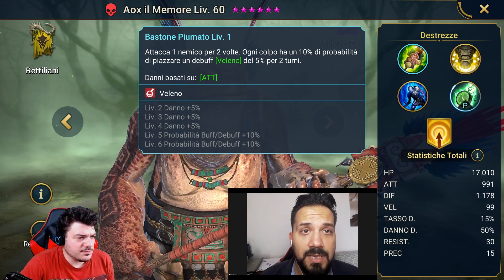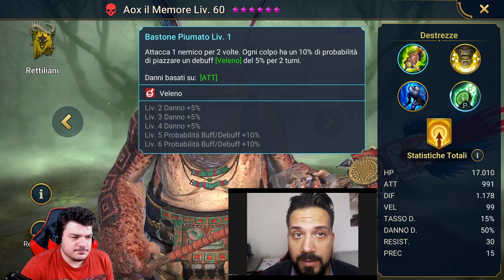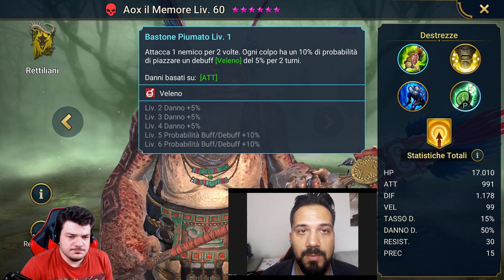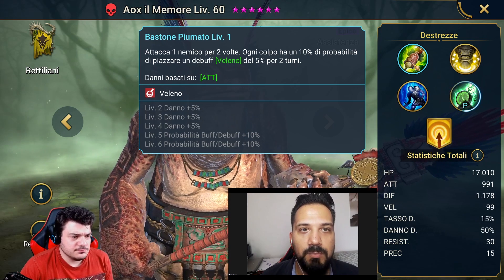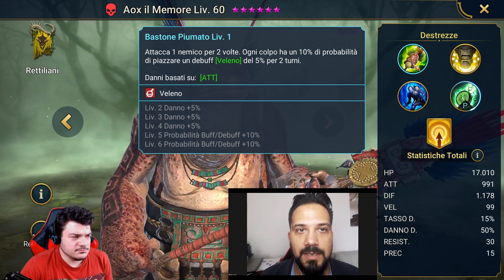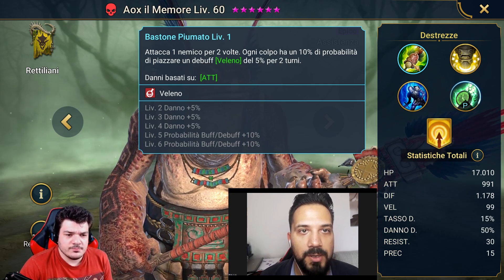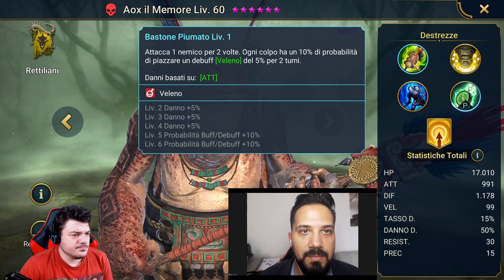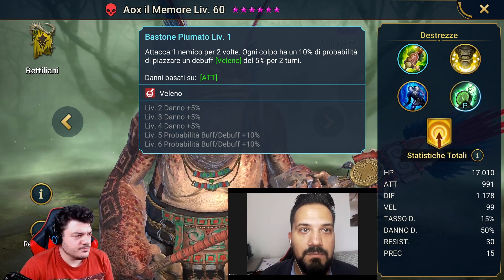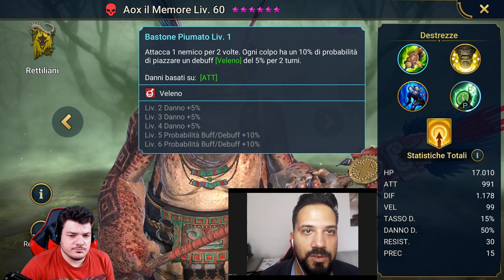He is very similar to a champion we have already seen previously, which is Craneacciaio — a good poison applicator to support our main debuffer. He can certainly help and give more support to fill the boss with poisons at least every two or three turns with a certain guarantee.